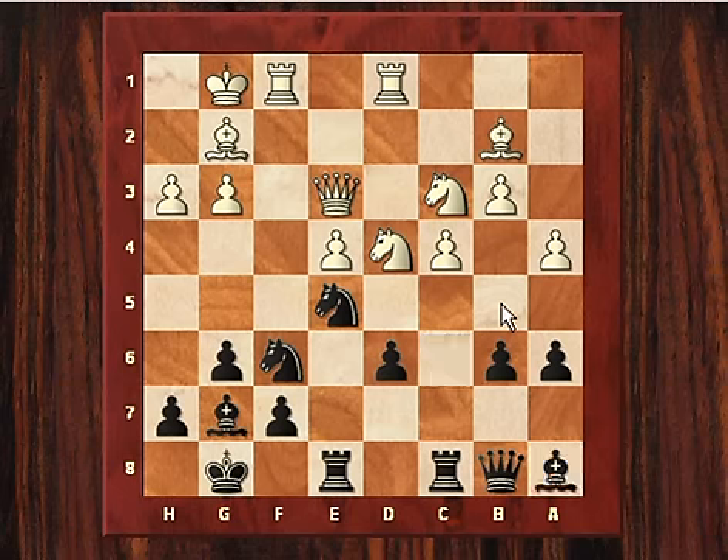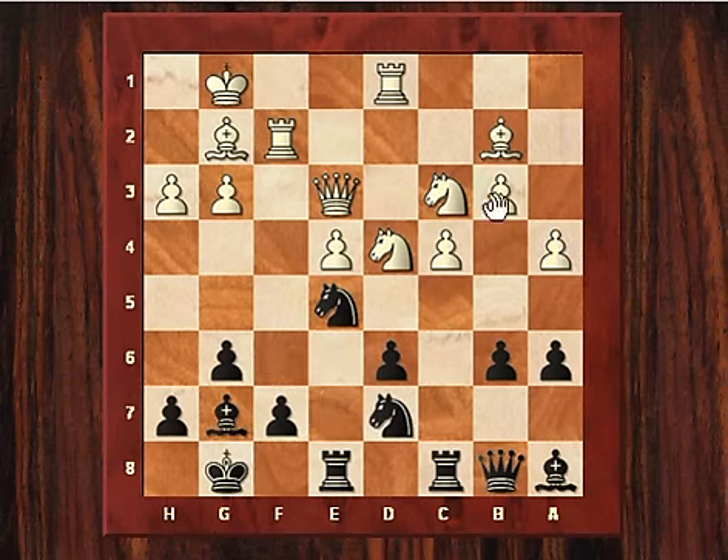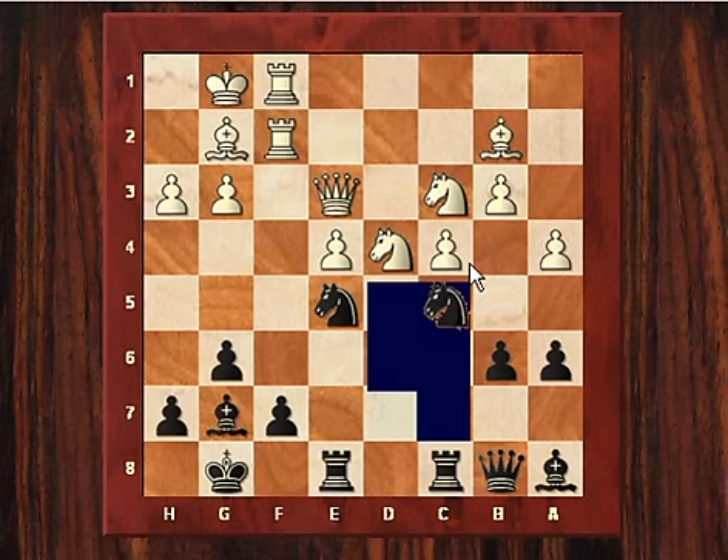After Rf2, we see Adams exploiting white's attempt to stop the counterplay by creating counterplay of a different kind, based on the weakness just generated: Nfd7 and then Nc5. These knights look really elegant, and so do the bishops. Black's position is kind of lovely, except for this weakness in theory — but it's difficult to exploit.